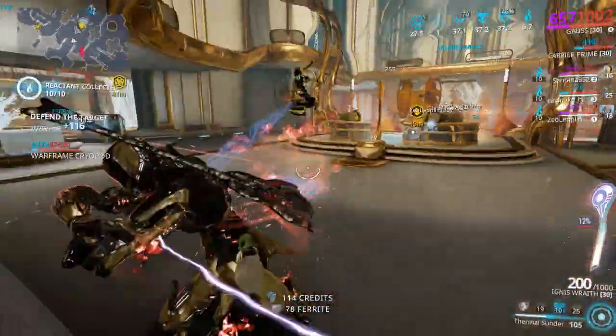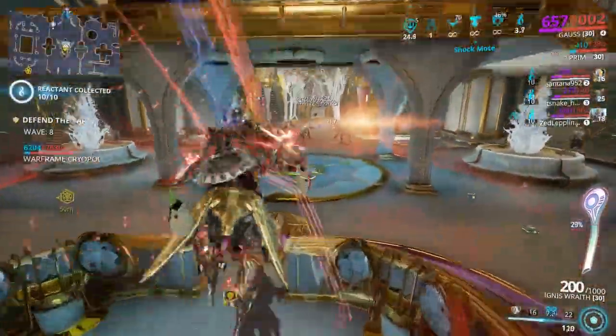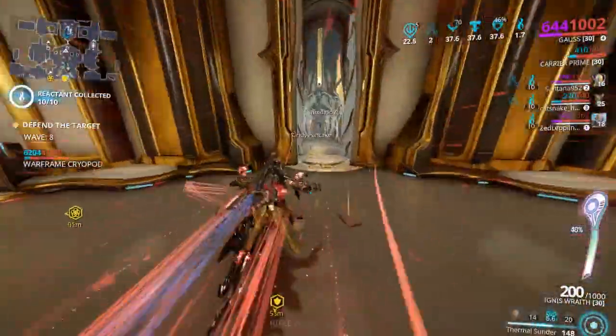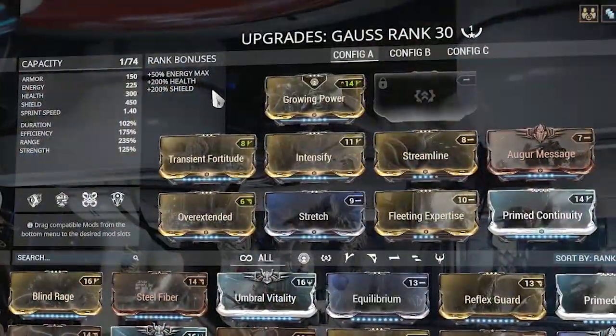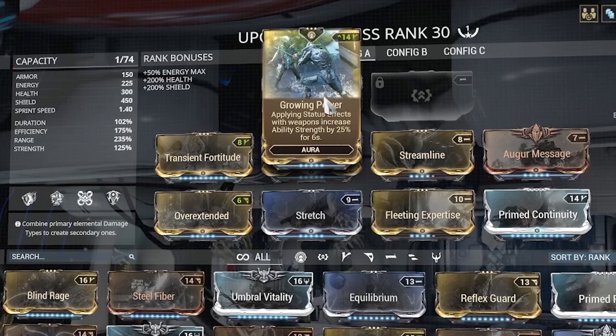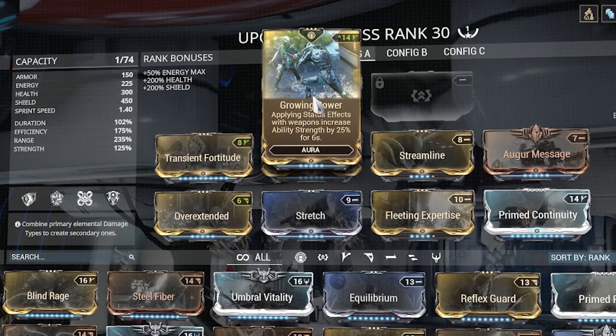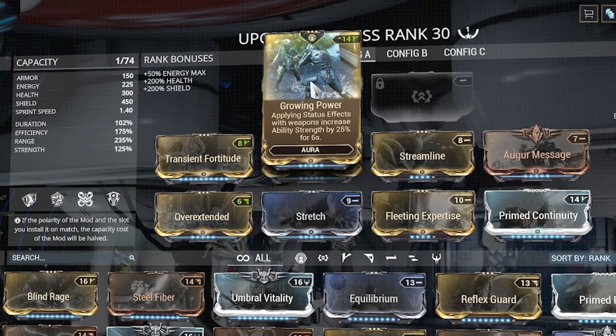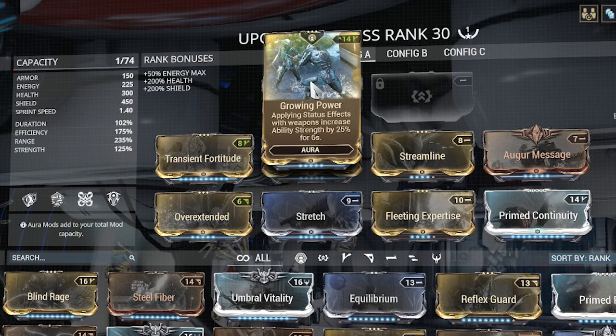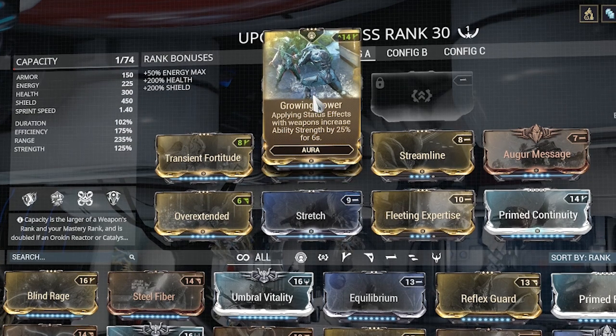I'm going to talk about all the powers once we actually get into the gameplay, but I just wanted to show you the build here and why I set it up this way. Starting off with the actual aura, I went with Growing Power. The great thing about Growing Power is that you'll constantly get more strength just by shooting your weapon. I always use the Ignis — I got the Ignis Wraith — so that's the main weapon I run around with. You're constantly giving yourself strength boosts for you and your team. Growing Power is awesome.